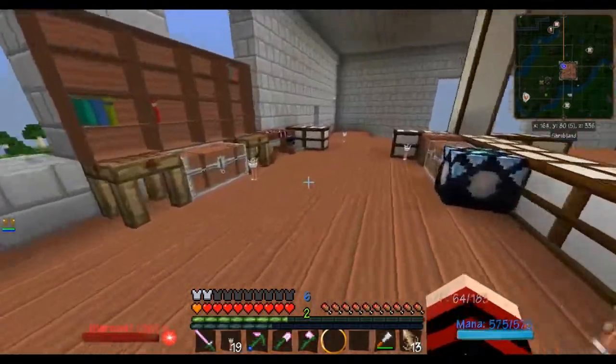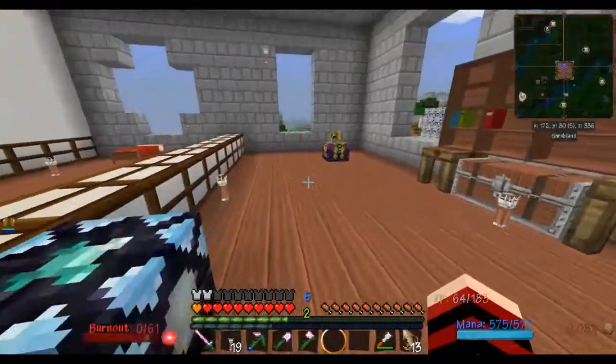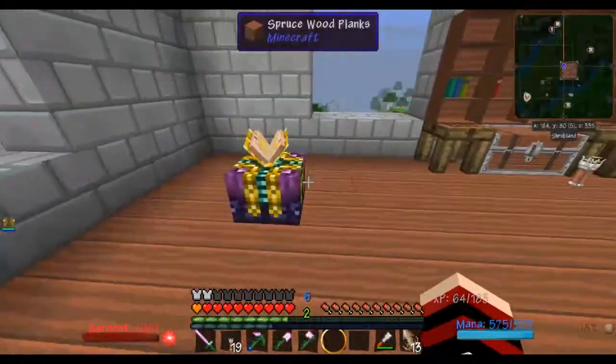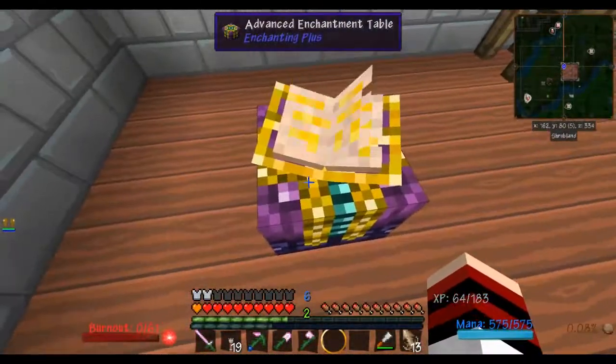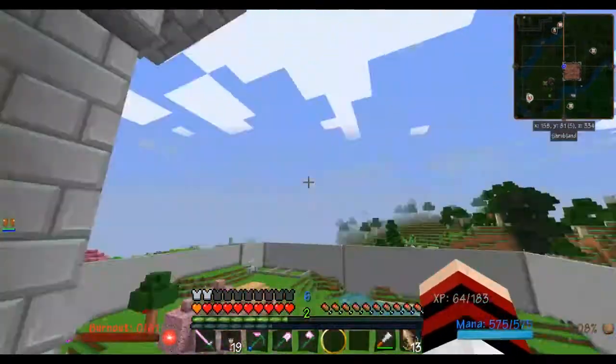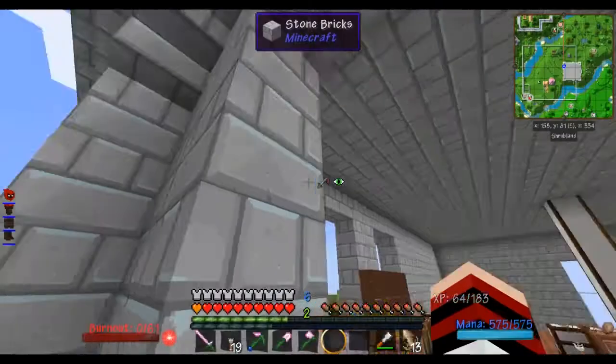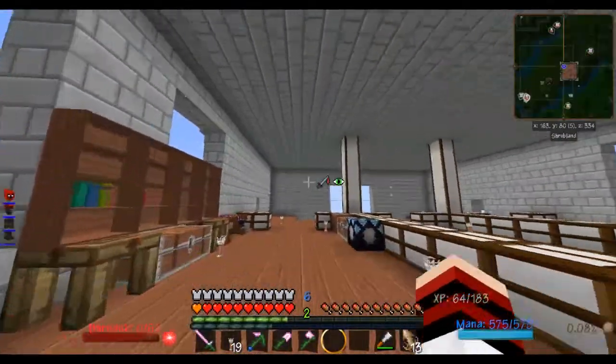You just have to have a blaze rod — that was the only thing. A blaze rod and an ender pearl, and gold. You basically just have to make an enchantment table and then make this better enchantment table. I love Enchanting Plus. And for this mod, when you fight all these heavy modded mobs, it's absolutely insane.